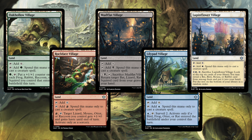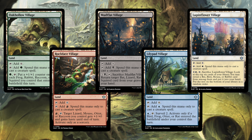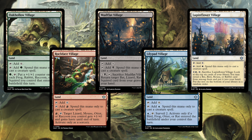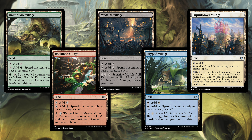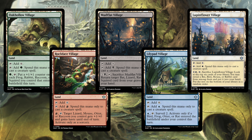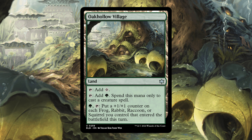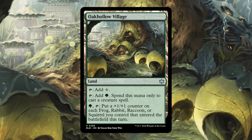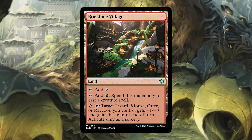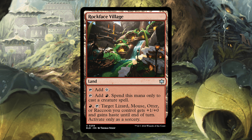So we have Okalo Village, Rockface Village, Mudflat Village, Lillipad Village, and Lupinflower Village. All of these do something a little differently. They tap to add a colorless. They each add a color of their mana to cast creature spells specifically, which I think is cool. For a cost and tap, Oak Hollow Village puts a plus one plus one counter on a frog, rabbit, raccoon, or squirrel that entered the battlefield this turn. Rockface Village, red and tap, target lizard, mouse, otter, or raccoon gets plus one plus zero and gains haste until end of turn, activate only as a sorcery.